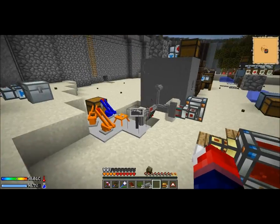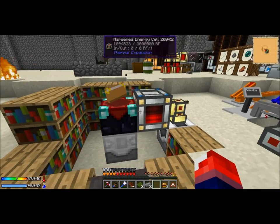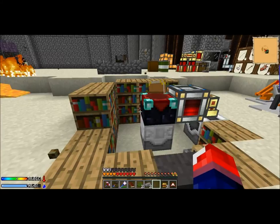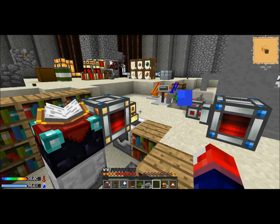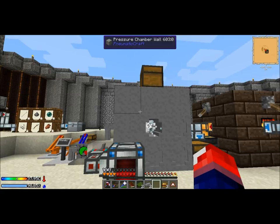Let's move on to my really basic enchantment setup — there's not much here. I don't even know if I'm going to use this at all, other than just the enchantment table, because the auto-enchanter requires mob essence and energy to run, so I'm not going to be using that anytime soon. Moving on — we have a pressure chamber.